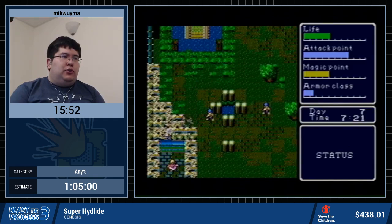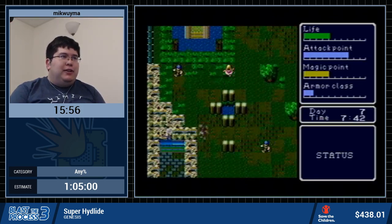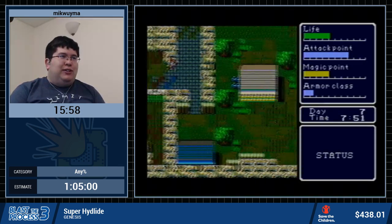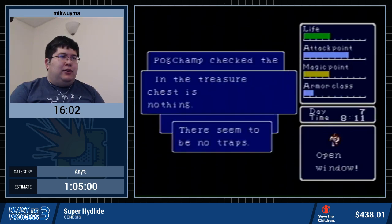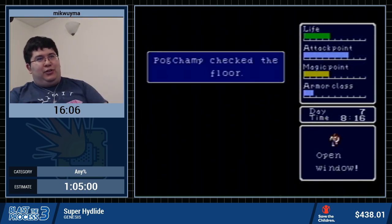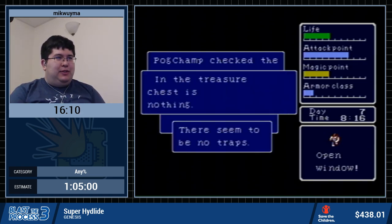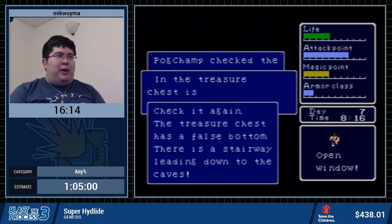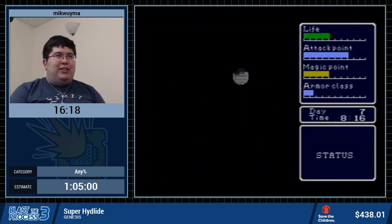Now we're going to go to the Cave of the Dead. In the treasure chest, there's nothing. Let's check it again — you always want to check the treasure chest again. But hey, there seem to be no traps. In the treasure chest, there's nothing. Check it again! In the treasure chest, there's full Boston! There's a stairway linking down to this cave! And that's how you find the second dungeon. There are some hints to it, but the game never blatantly tells you.